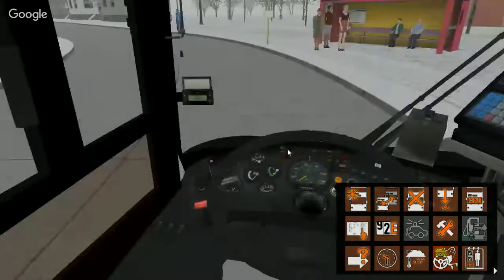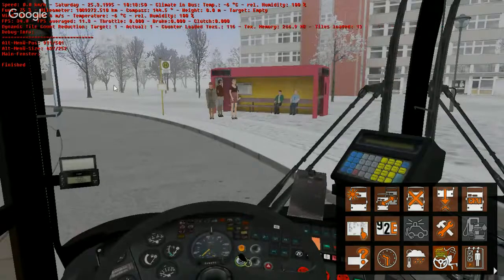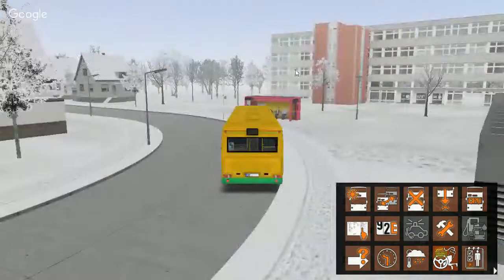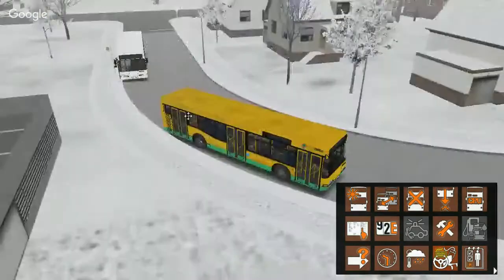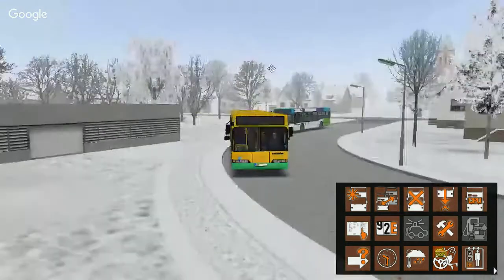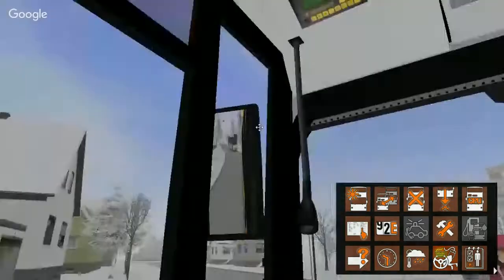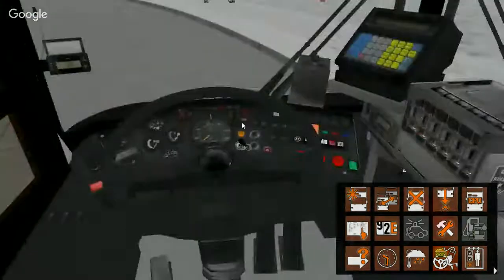I'm just going to give you an overview of the bus and show you the frame rates for a second. The frame rate goes up to 33, which is good. There are two buses you can drive — this one or this one. I'm going to teach you how to start the bus. To select it, go there and choose Napoleon.